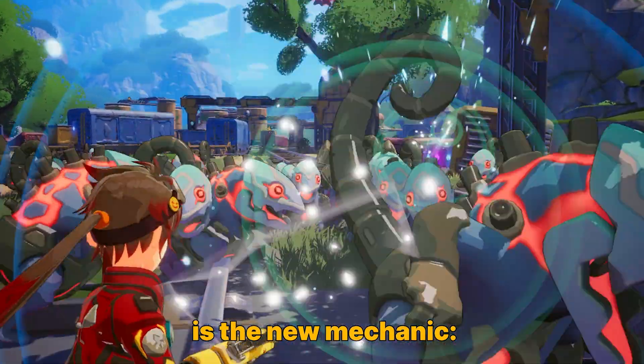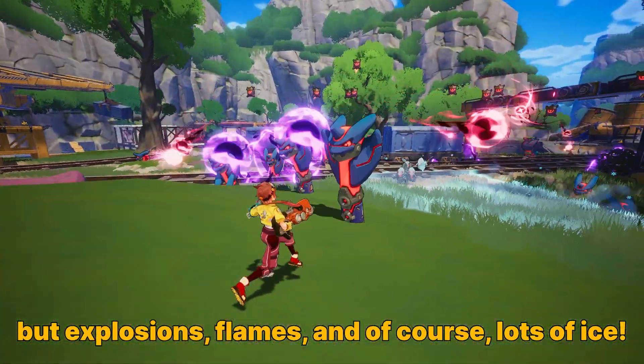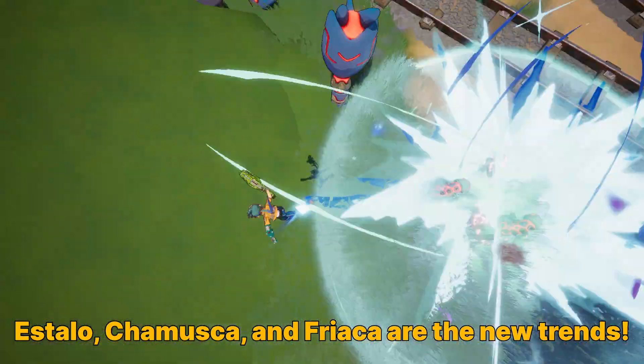The first thing you'll notice is the new mechanic: devices. And no, we're not talking about levers or buttons — but explosions, flames, and of course, lots of ice. Estalo, Shamuska, and Friaca are the new devices.